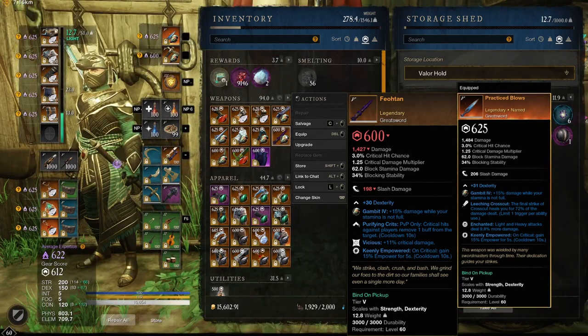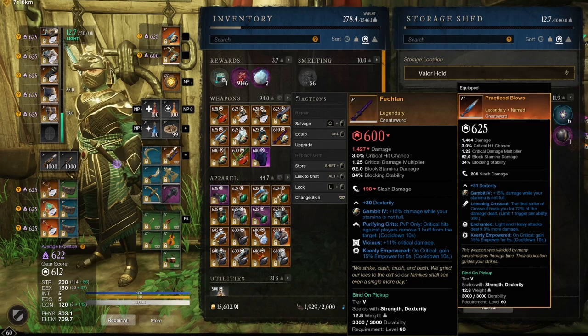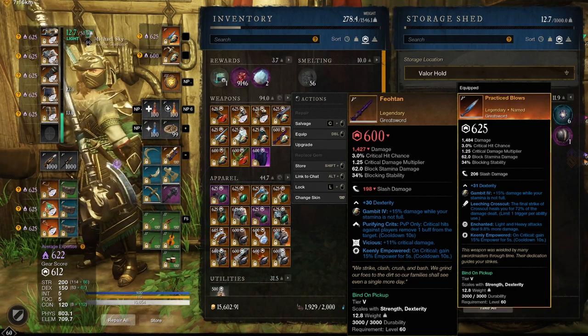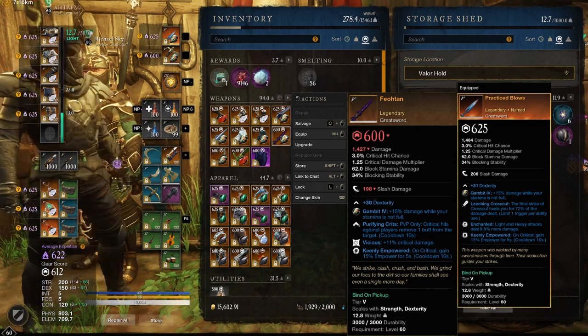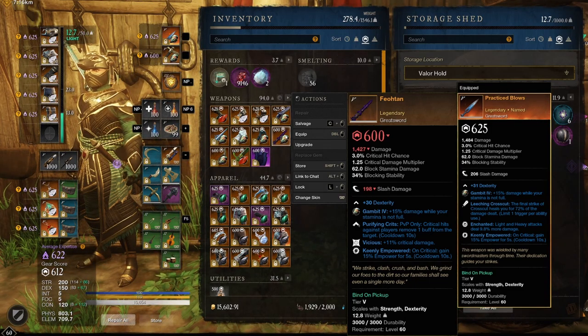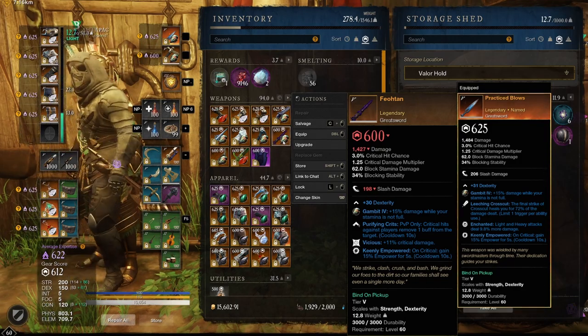We get Purifying Crits — PVP only: critical hits against players remove one buff from the target, cooldown 10 seconds. It's actually a long cooldown — I would personally put it at like five seconds. With the great sword there is a perk where after every ability you do a crit, so you could actually strip somebody completely of their buffs in a one-on-one. It doesn't say only short-duration buffs, just 'buffs' — so I wonder if that includes food buffs as well. That could become pretty powerful.